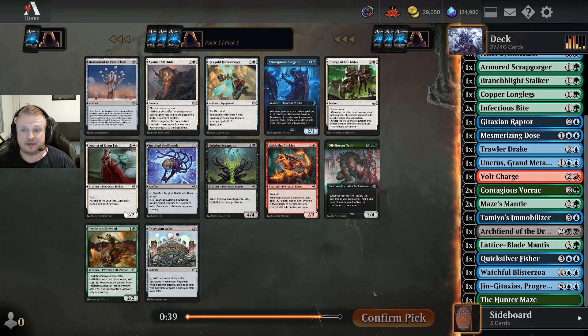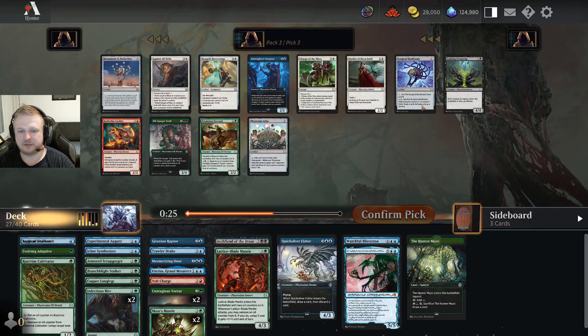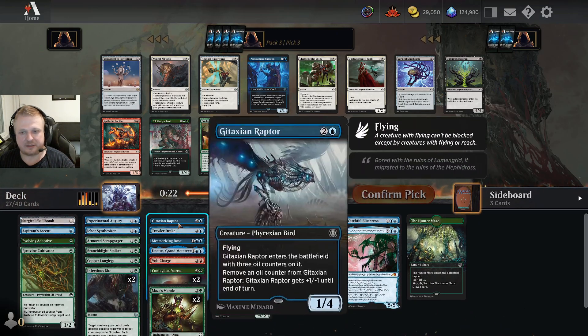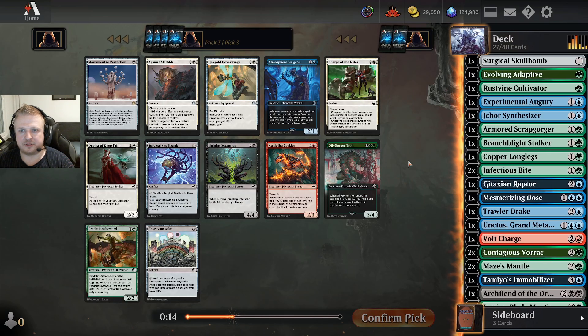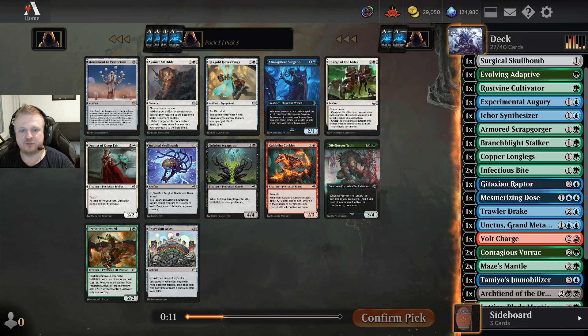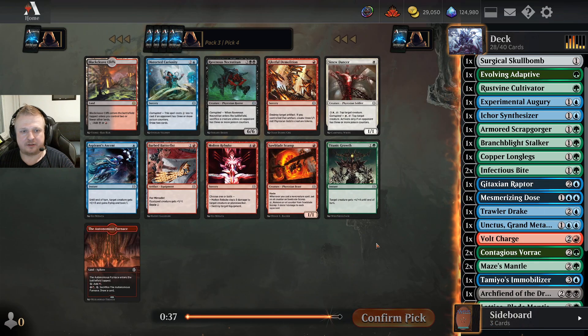Immediately I get a reason to have taken the Jacks — there's an Action Raptor here. It comes with oil and I have some oil synergies. The Oil-Go-To-Troll might be the pick here. I don't think I care about the Atmosphere Surgeon. I'll take the Troll — it's an oil payoff and I have some oil in the deck.